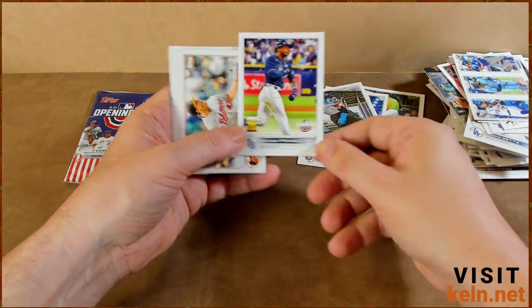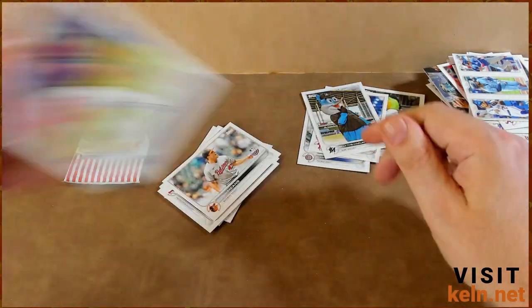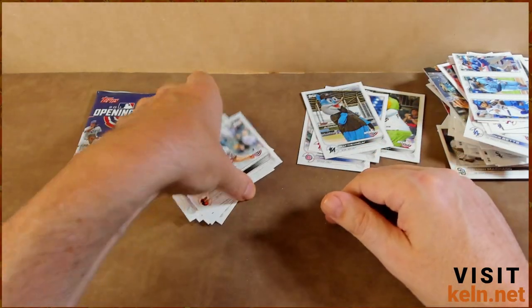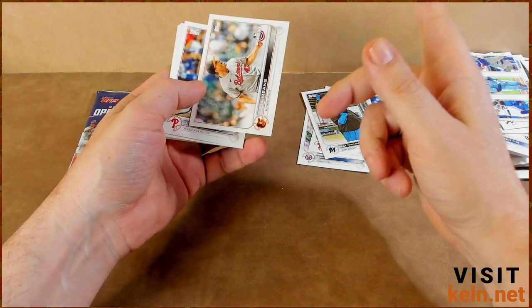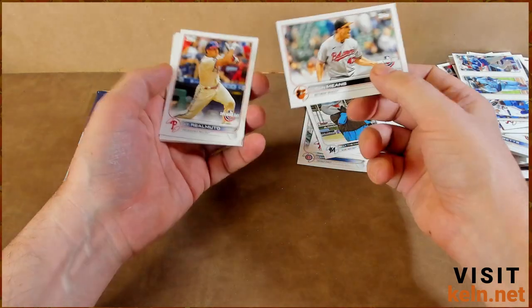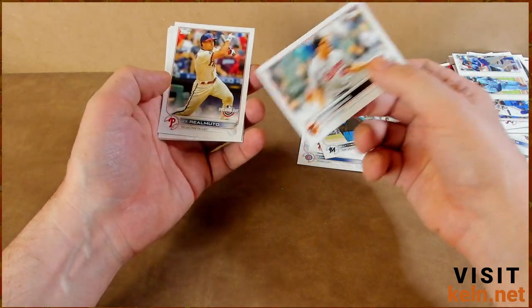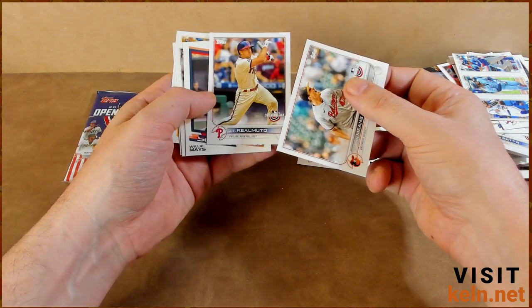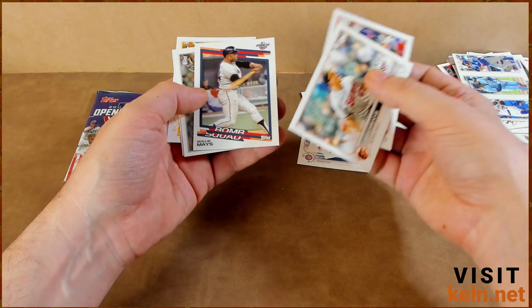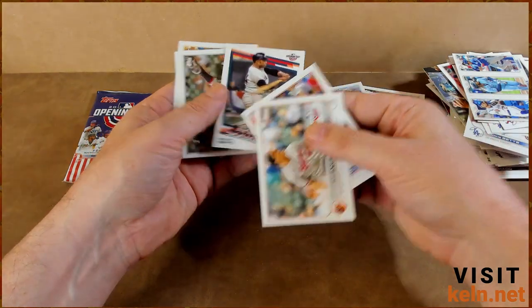Oh, talk about a special insert — Wander Franco. Not for sale. I did sell one of my Wander Francos because it was a gem mint 10 and I thought somebody might want it. It went for six dollars and I paid five for shipping, so I threw the rest of them away. But that one in particular — somebody's gonna want this — and sure enough I was right. Willie Mays!